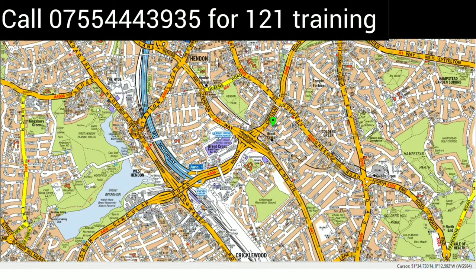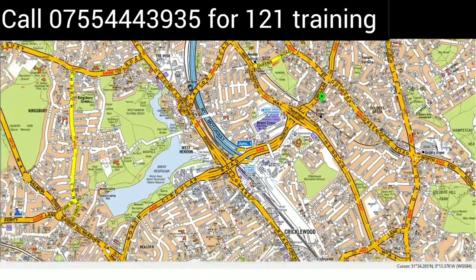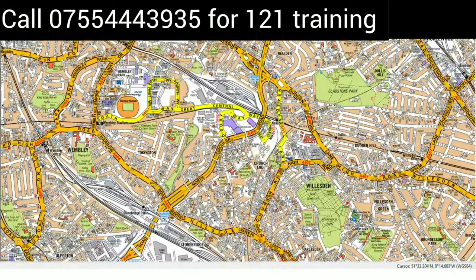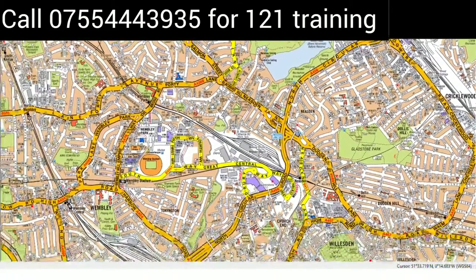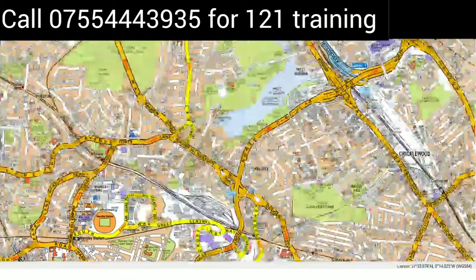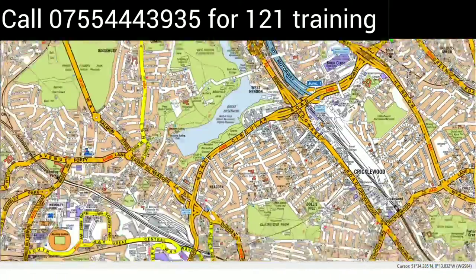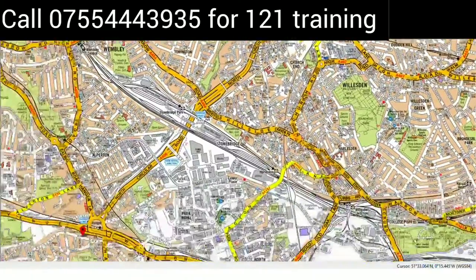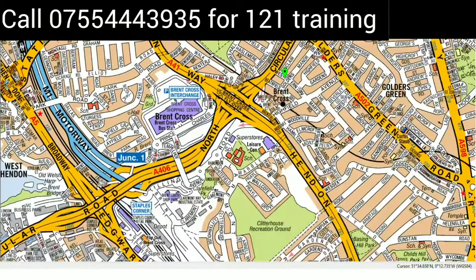This route is quite simple and easy. What you have to do is use the A406 North Circular route to reach your destination, because the other routes — if you enter any other way — will be longer. So you have to come to the North Circular route and go all the way down to this red flag. Let's start.